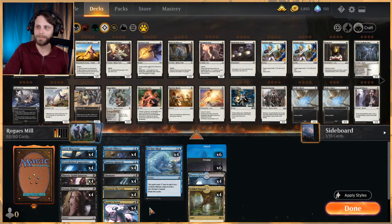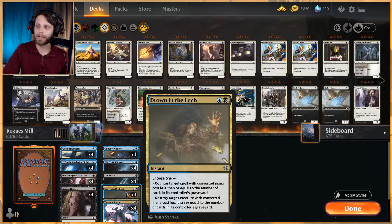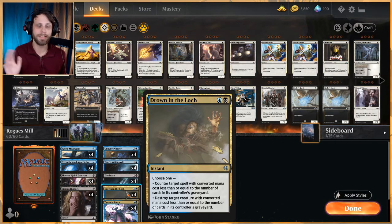We've got quite a bit of interaction in terms of removal. We've got four Eliminates — another new card from Core Set 2021 — instant speed, destroy target creature or planeswalker with converted mana cost three or less. Very efficient, super strong, and it really punishes faerie decks. Drown in the Lock is obviously good in mill decks — a two-mana instant that can counter a spell or destroy a creature based on cards in the controller's graveyard.